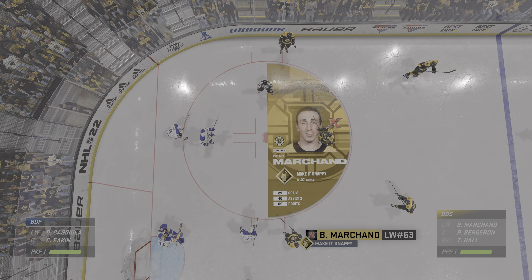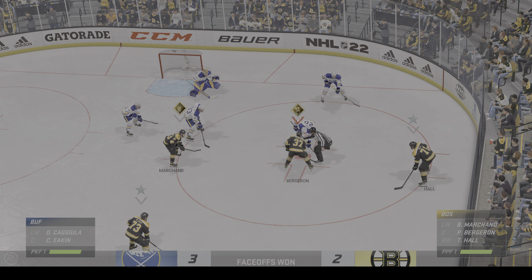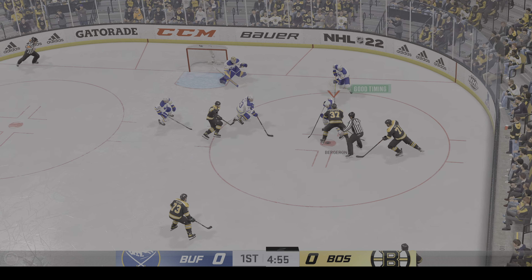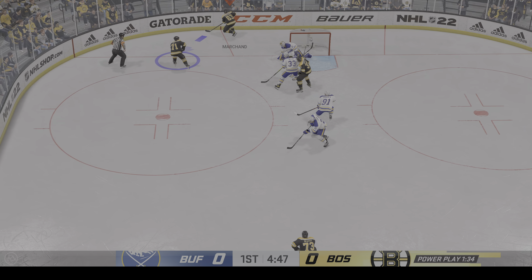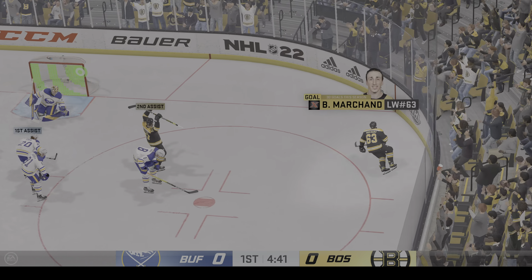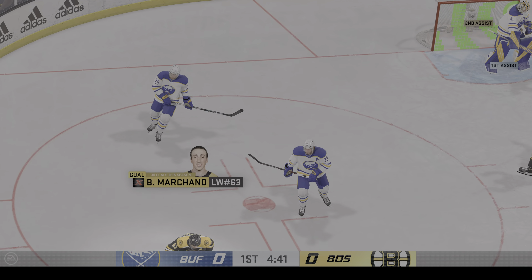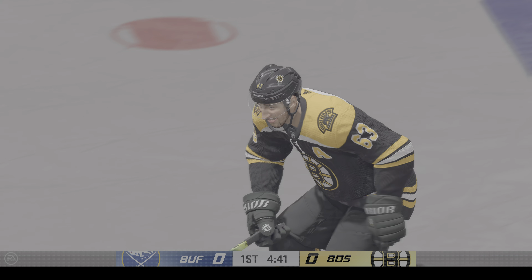Marshawn's best chances come when he's in motion. His 'make it snappy' zone ability is when he's skating with his head up and takes his shot with momentum on his side. Defenders will want to limit his opportunities for sure. Drives it to the crease — they score! Good effort onto the puck to get into the zone clean, then set it up and cash in.